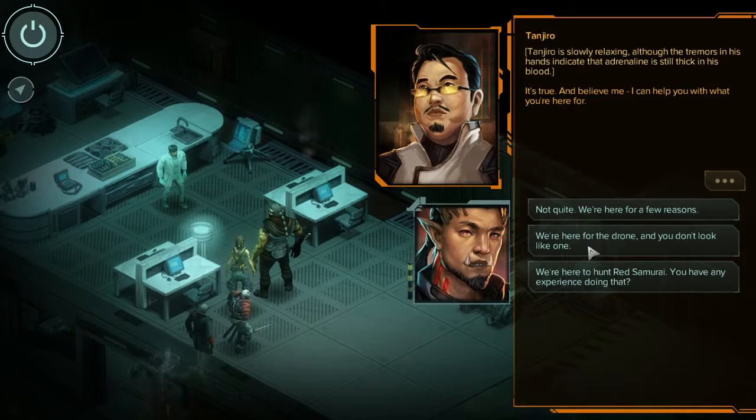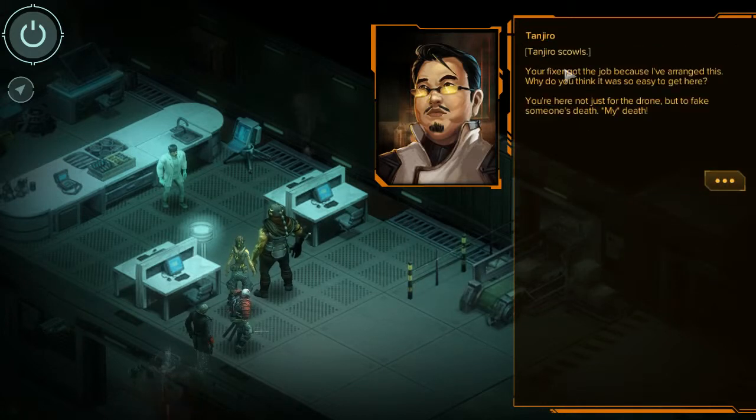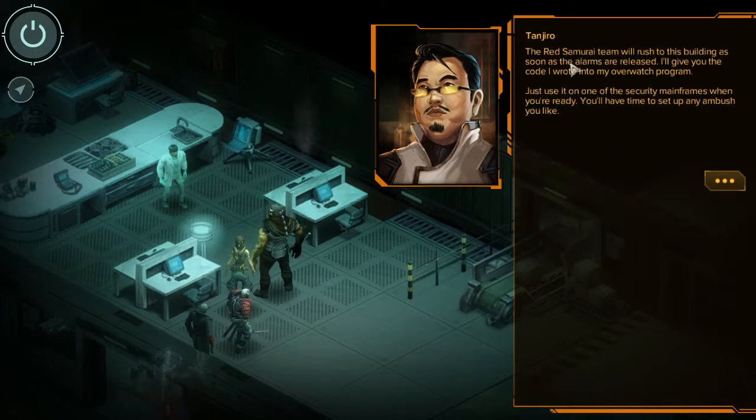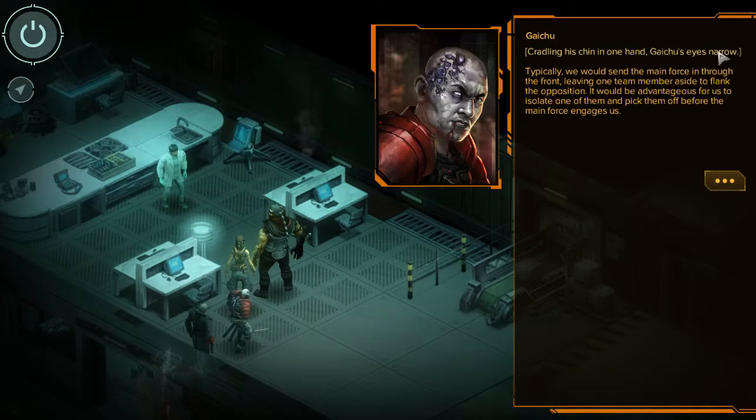Tanjiro is slowly relaxing, though tremors in his hands indicate adrenaline is still thick in his blood. 'It's true. And believe me, I can help you with what you're here for.' Tanjiro scowls - 'Your fixer got the job because I arranged this. Why do you think it was so easy to get here? You're here not just for the drone, but to fake my death. If a group of heavily armed Shadowrunners break in, it's completely believable I would be killed in the process.' He lets out a heavy sigh - 'I've suppressed the alarms. Once I've reached a safe distance, I will undo that. Samurai will arrive just a moment too late to save the research. So we've already helped you - what can you do for us?'